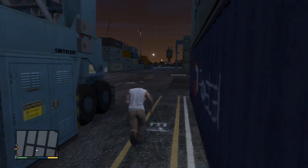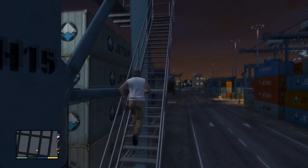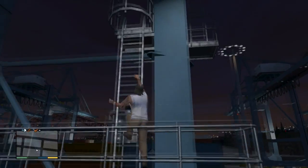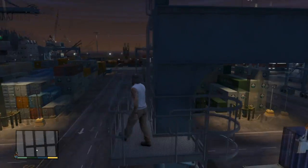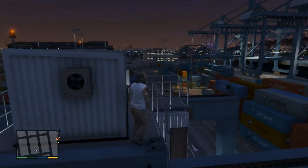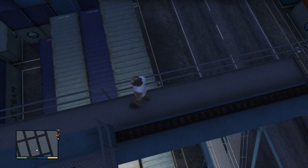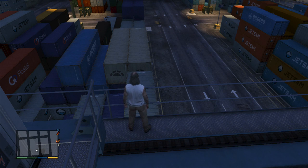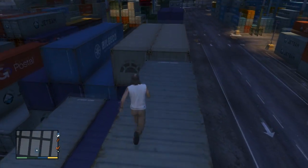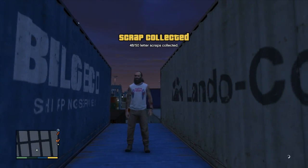Oh dear, that failed. Let's quickly come around here and get back up and get it. He went almost like a slinky down there, chin hitting off every container on the way down. Poor old Trevor — he never has much luck, does he? Right, let's get up on here and make sure we land on the right thing this time. If you land on this one, we need to get in there. Let's run across — jump. Good jump, Trevor. There we go, and that's 48 out of 50. We'll see you in the next letter scrap.